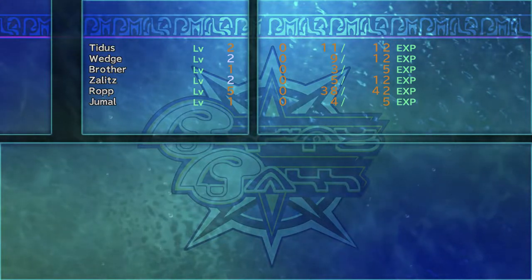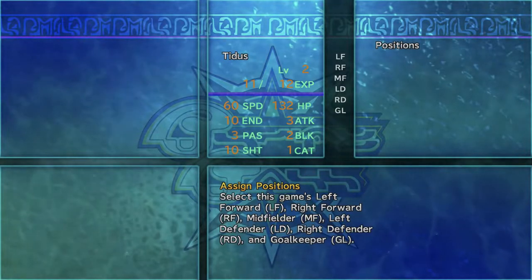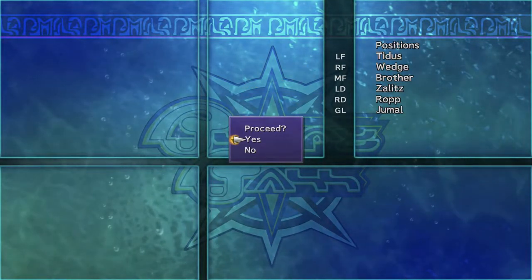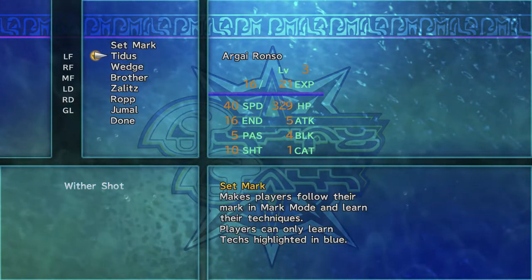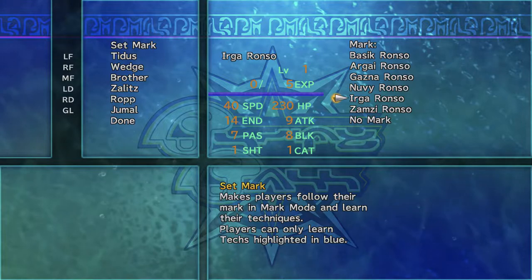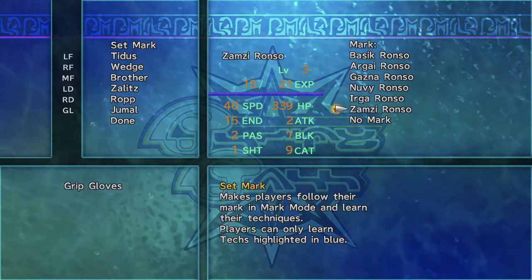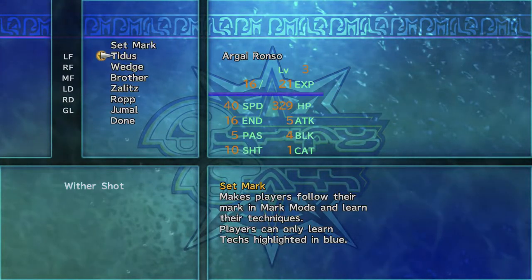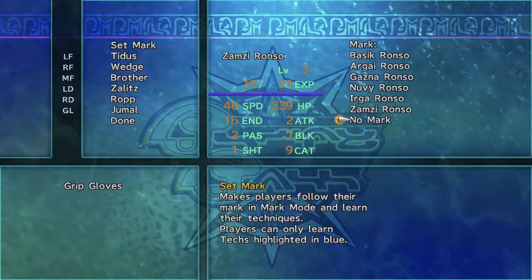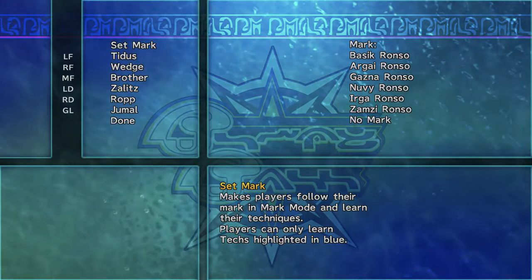I needed Titus to get one experience so he could use the jet shot. You've all learned Grip Gloves - cool. I need to get Titus to take a shot or something so he can learn the jet shot for the next game. The positions - you can just tap the A button to get him into place. Sometimes their marks change at the half. Mark mode means that you follow somebody around - if there's nothing to learn I usually just say no mark.